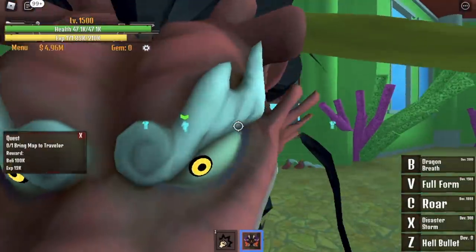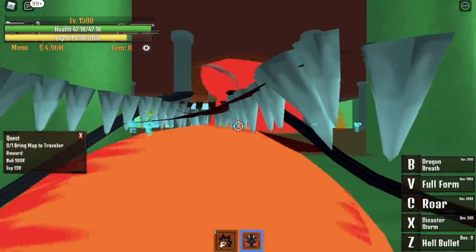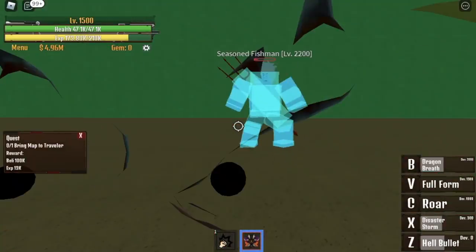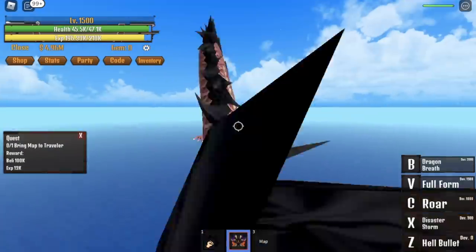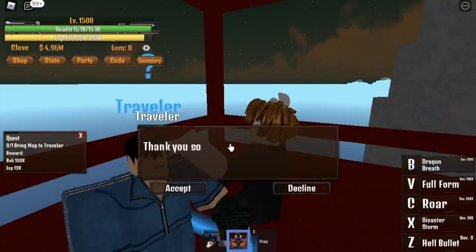So in this map, we are going to defeat this mob. Don't get any other quests. To defeat it easier, try to attack it from afar. We are going to defeat the Seasoned Fishman. There is a chance that you can get the map — if you don't get it, just keep on defeating it. We've already earned the map.